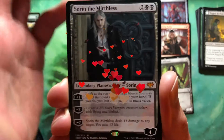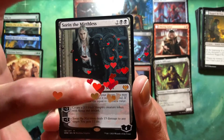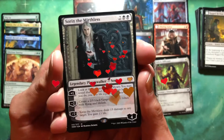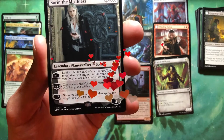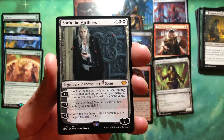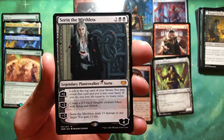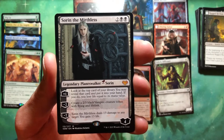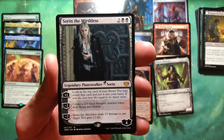Two black black for a Sorin Planeswalker. Those are rose petals. It's four loyalty. Plus one: look at the top card of your library — you may reveal it and put it in your hand; if you do, you lose life equal to its mana cost. Minus two: create a 2/3 vamp with flying and lifelink. I don't hate that. And then minus seven: Sorin the Mirthless deals 13 damage to any target and you gain 13 life.